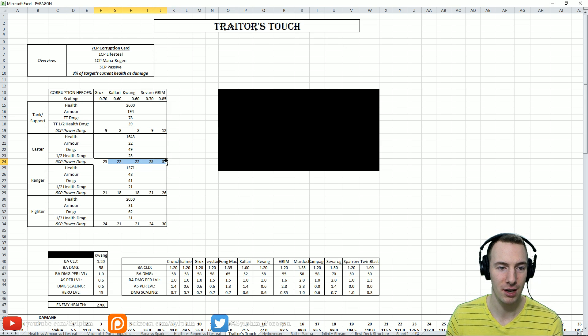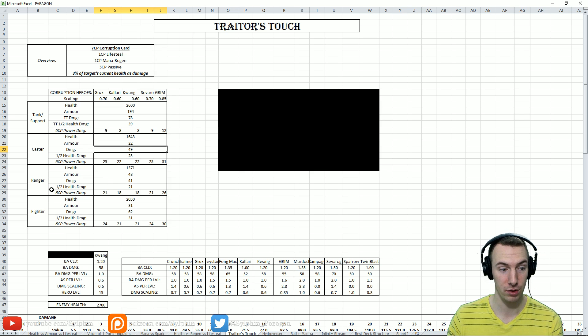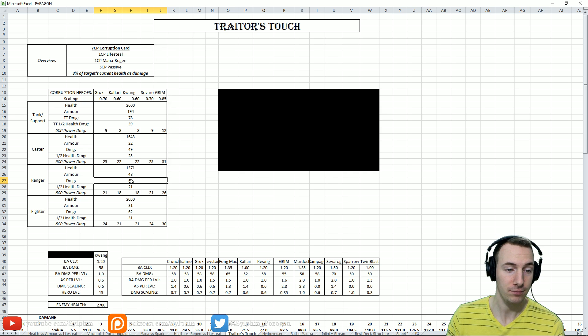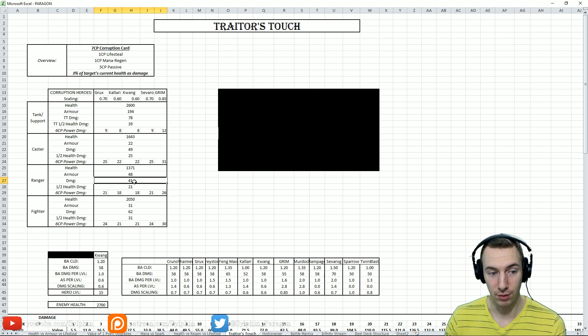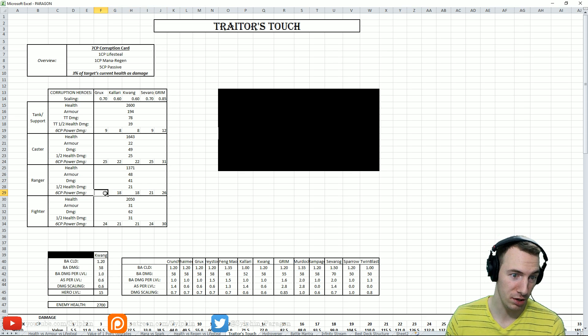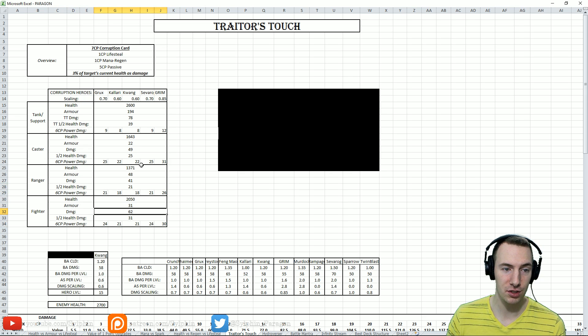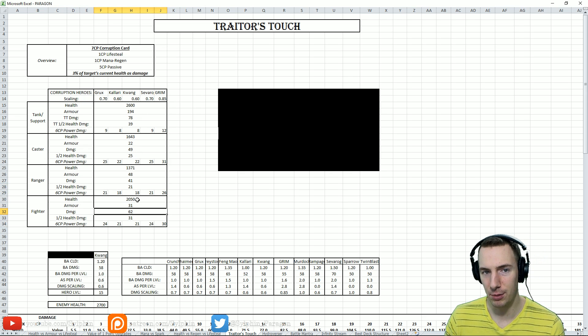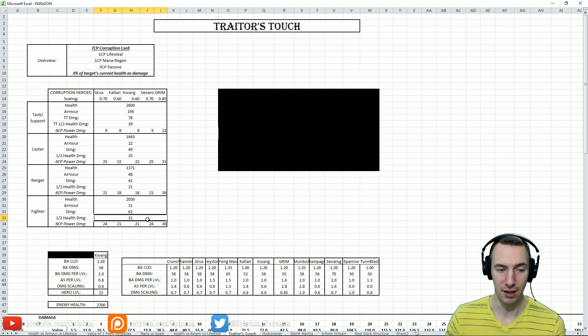Against a caster at half-health, you're starting to reach the point where Traitor's Touch isn't worth it anymore — especially for Grimm. But against full-health, it's definitely worth it. Against a ranger, the full-health scenario is still definitely worth it — 41 extra damage versus 21 from power — but at half-health, you're reaching the tipping point. Against a fighter, it's almost close to tanks; you can see 62 damage versus 31 at half-health, and fighters are still worth it even at half-health.